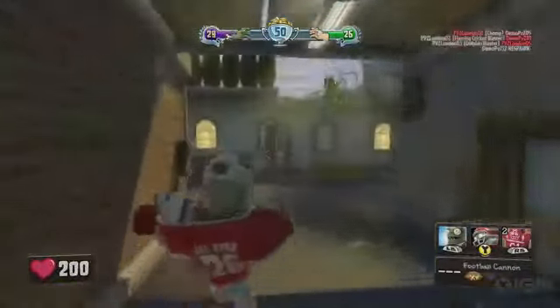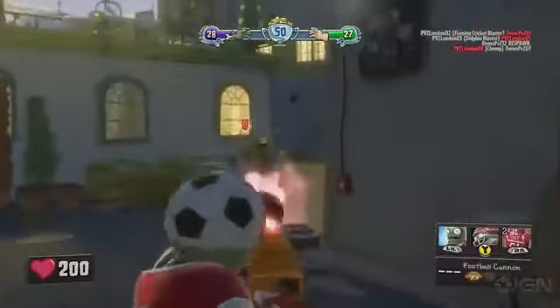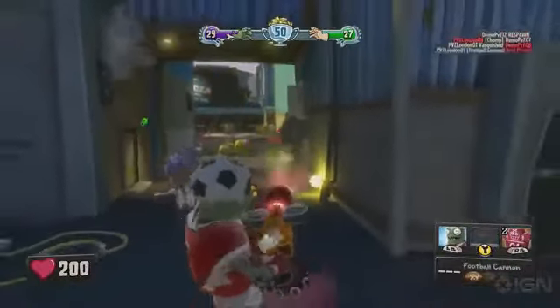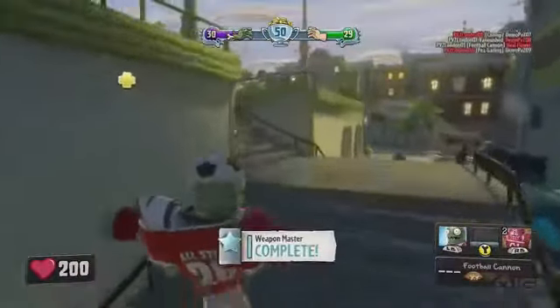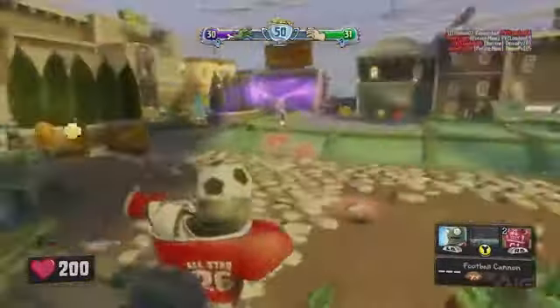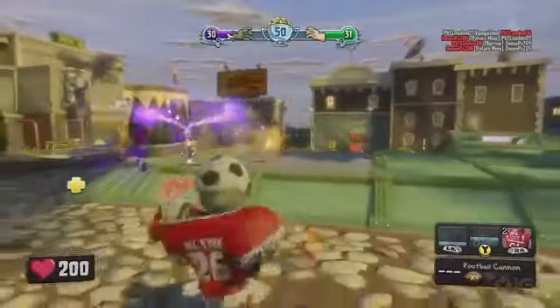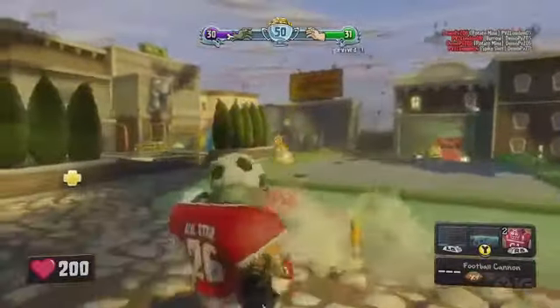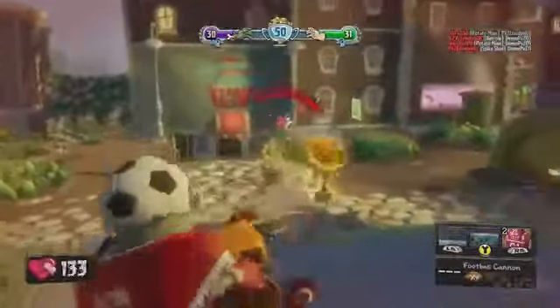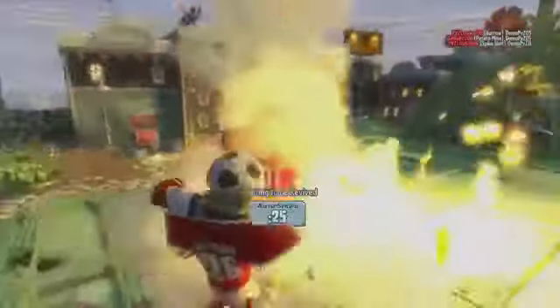Here he is combining the football cannon with his powerful sprint tackle attack. Whenever he's got plants in front of him, he can unleash that for a powerful knockback and damaging blow. He saw the potato mine there, backed away, and let his teammate take the hit. And the All-Star got caught in a corn missile strike, called in by the garlic drone.